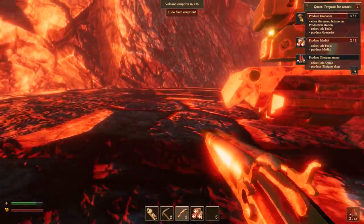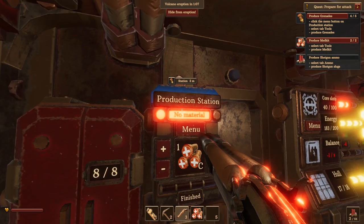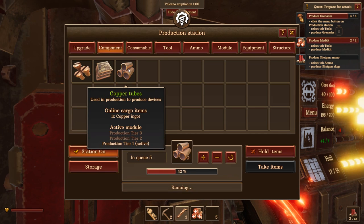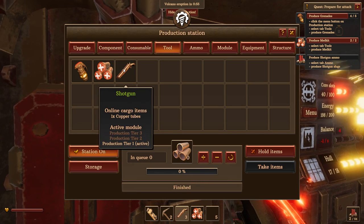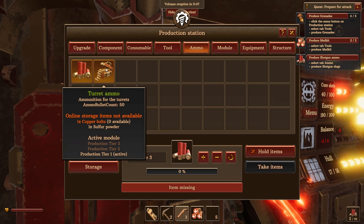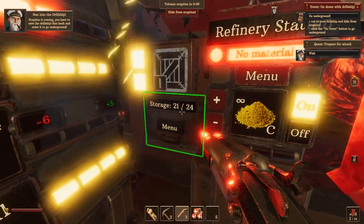Grenades sound like a good time. Maybe we should get out of here and go to the surface. We can try to hang here. Wait — no material? Oh, copper tubes. That's enough anyway. We need some shotgun ammo — there we go. I'm going to need turret ammo as well but it's not telling me to make it, which I find kind of weird. All right, we need another grenade, then more of these, then we'll take the grenades out of storage.